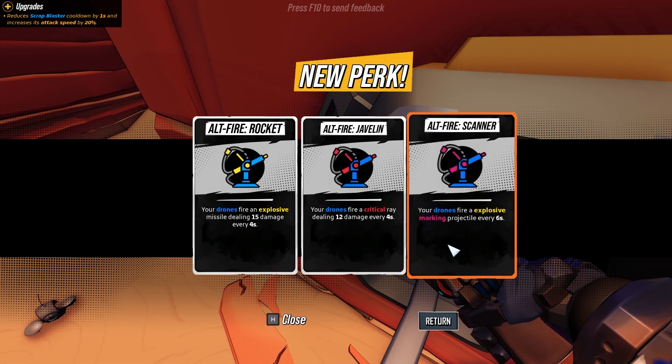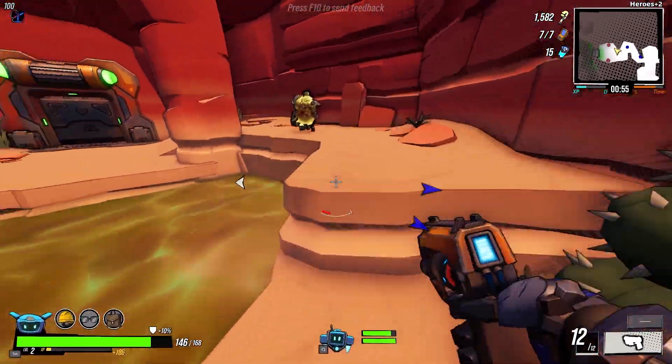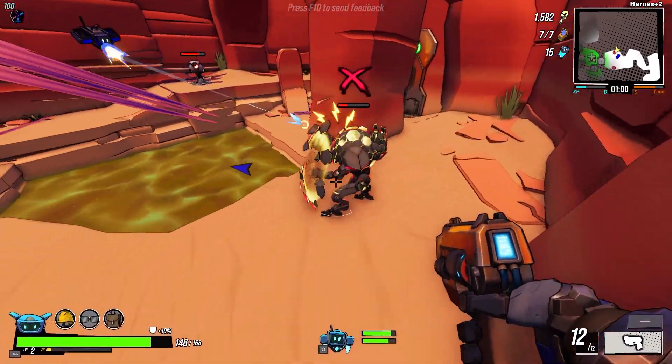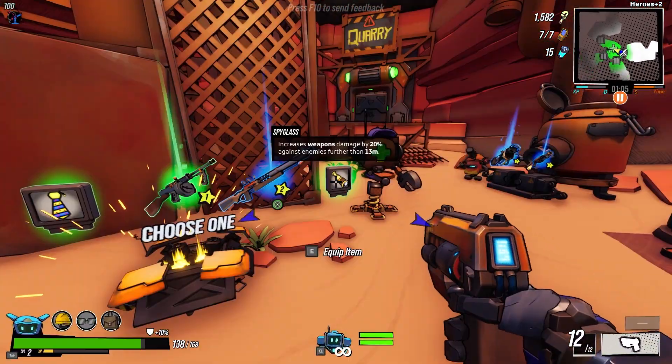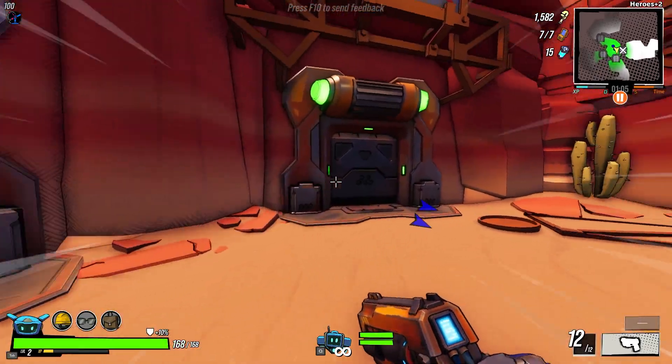I leveled up and chose Geared Buddies, and I chose the Scanner so my drones could mark enemies. Unfortunately, the burn from Popcorn didn't take effect, but marking enemies is still good because it increases damage. I made it to the first safe room and grabbed an ugly tie, then I went through the ruins.